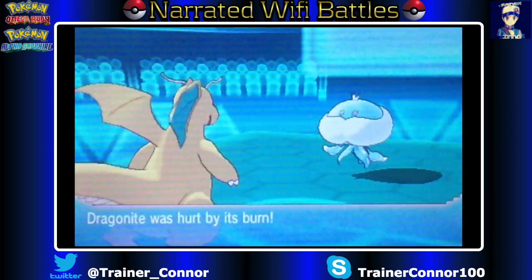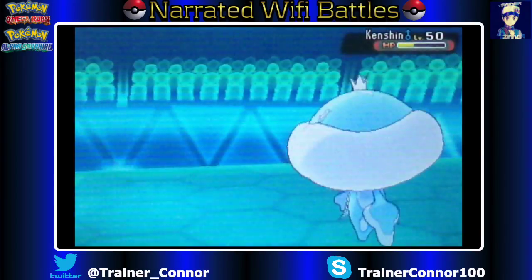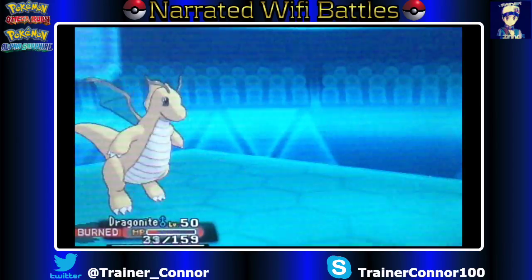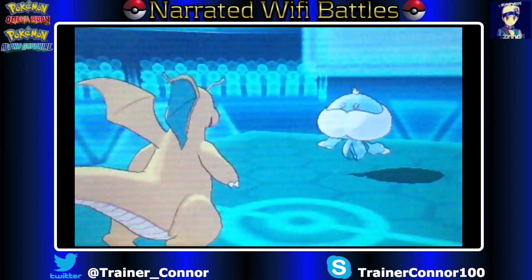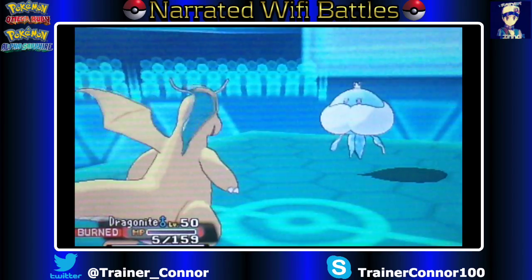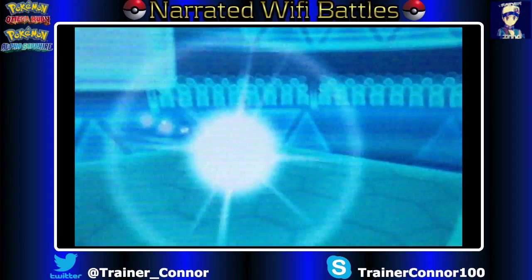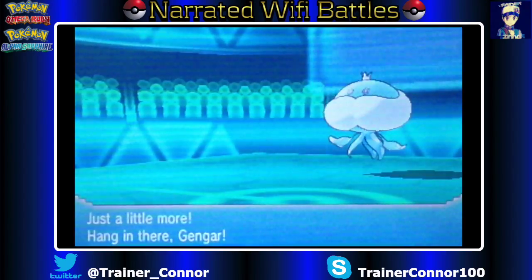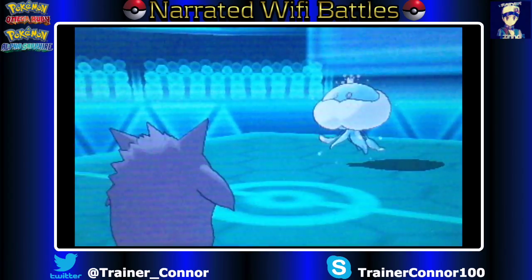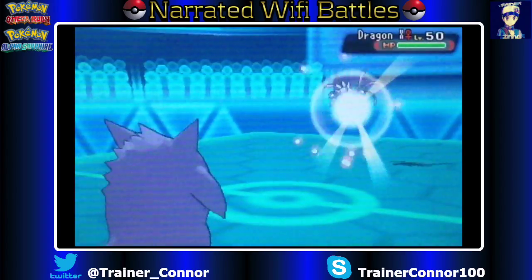94 HP is left — just losing a little bit of longevity. I went for Earthquake earlier just because I didn't feel safe going for Outrage yet, since he has a Fairy-type Pokemon, Sylveon, in the back. So why bother go for Outrage? But we do go for it afterwards, and it just worked out really well.